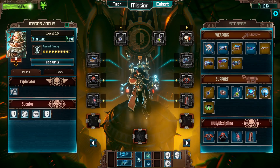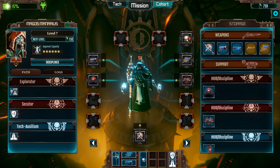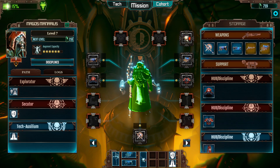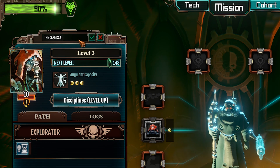With tons of different ways to customize your tech priests, there are near incalculable combinations. As if that wasn't enough, for the full release you'll be able to paint your priests any color you like, giving them that personal feel, and of course you can change your tech priest name to whatever you like.